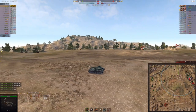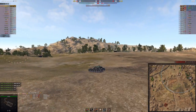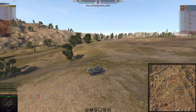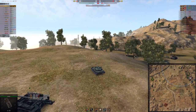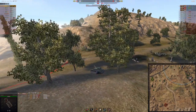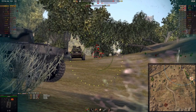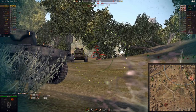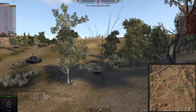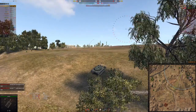Now the best option is not to go in on the KV-1S directly, because I can use the fact that I'm not spotted to get into position and maybe take out one of the tanks in the cap. I come all the way up to the edge of the A-line and work my way until I spot the KV-1S again. I manage to get a lucky shot off as he starts to move to cover, pull off the shot, take him out of the game — another tank out, great news for us.